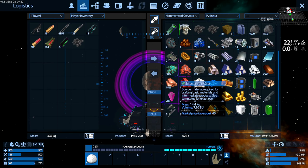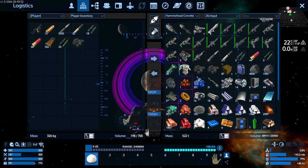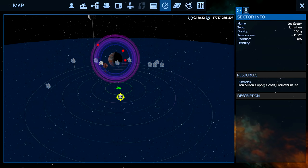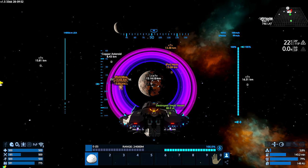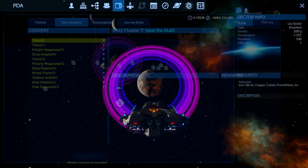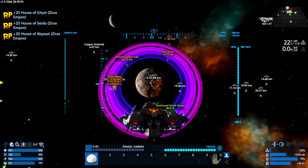One thing I did want to do while I was here was actually go down onto that planet because it has Zascosium and that's the one thing we're kind of missing at the moment from our resource cache. I picked up a bunch of Erestrum from one of the asteroids here, a little bit of Zascosium from that POI there, but I could do with a whole deposit or two of Zascosium just in stock. So I'm going to head down there.